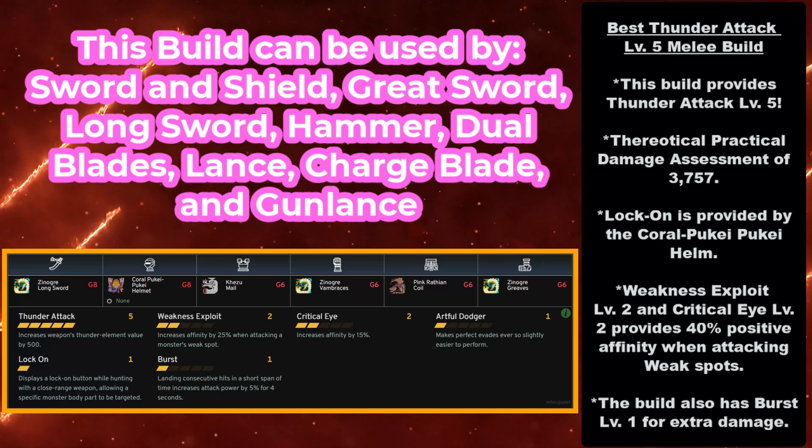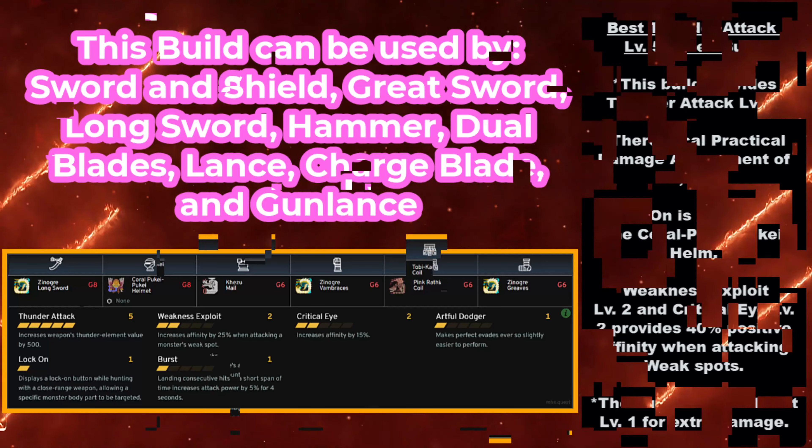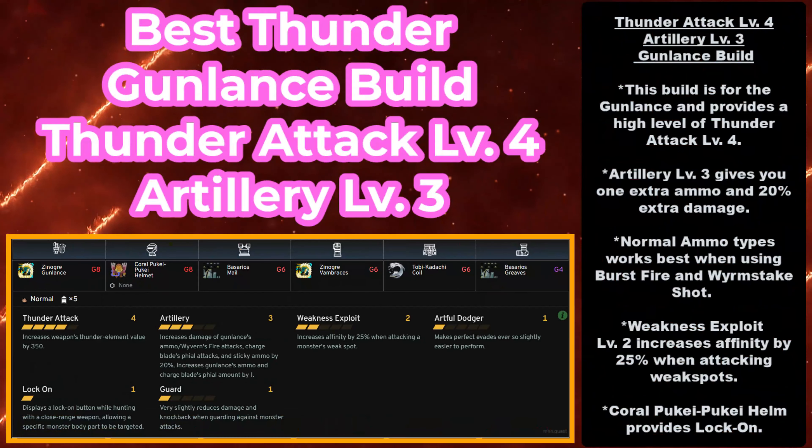To use this build, you need the Zanogre weapons at Grade 8 to 10, the Coral Pukei-Pukei Helmet at Grade 8, the Kezu Mail at Grade 6, the Zanogre Vambraces at Grade 6, the Pink Rathian Mail at Grade 6, and the Zanogre Greaves at Grade 6.